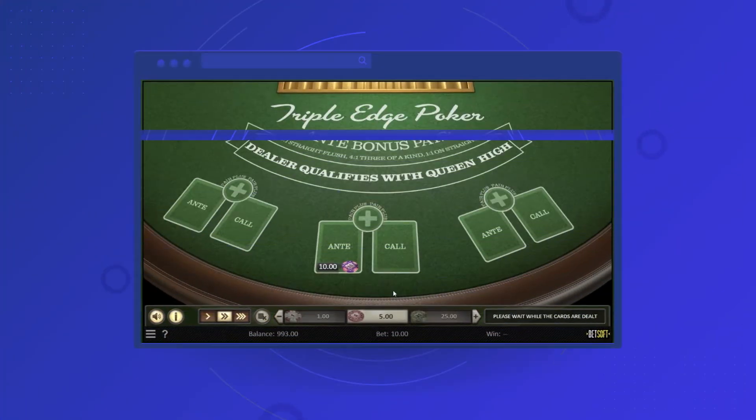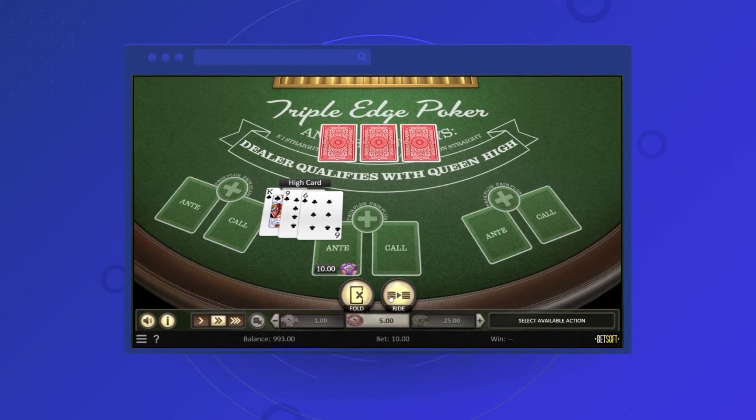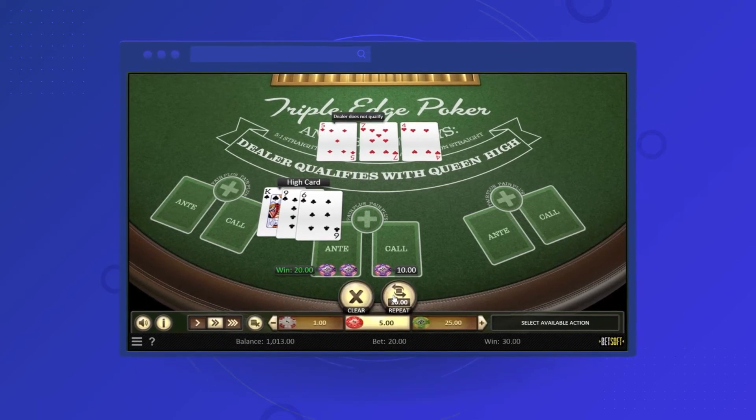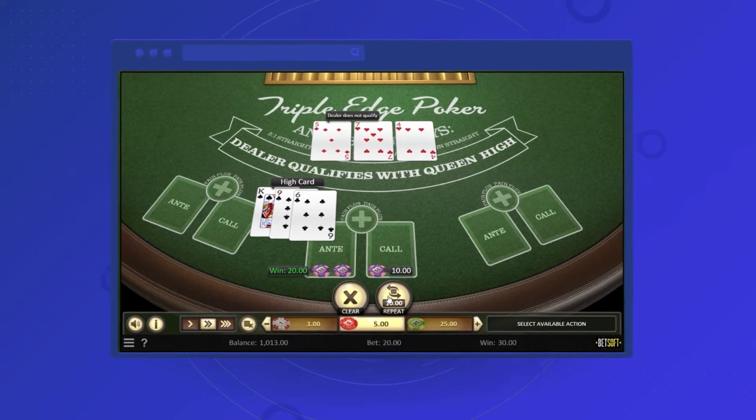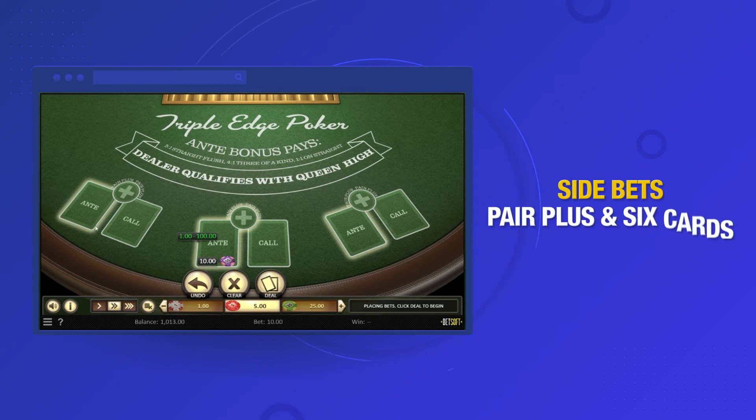The objective of Three Card Poker is simple: you need to hold a better three card hand than the dealer. To start playing, you need to place your wagers. You will have two standard options and two side bets — the ante and play bets, and the pair plus and six card side bets.